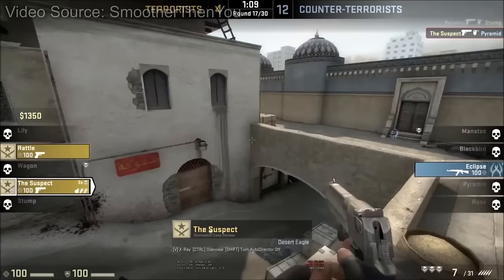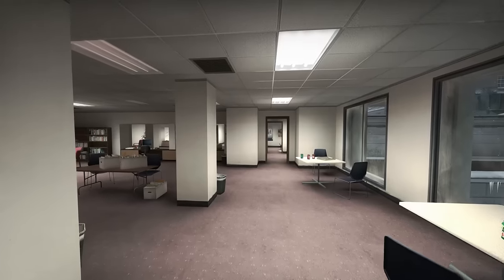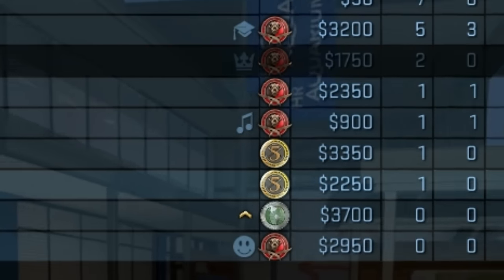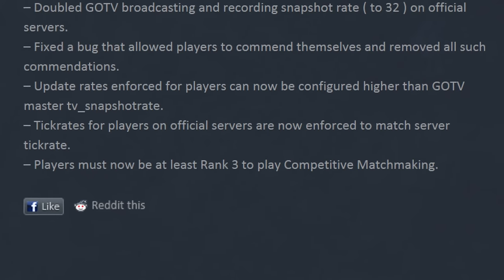New changes introduced elsewhere in the update include the addition of new ladder footstep sounds, the implementation of three new player commendations to the in-game scoreboard, and a new profile level restriction for competitive matchmaking, which now requires players to be ranked 3 before they can play.